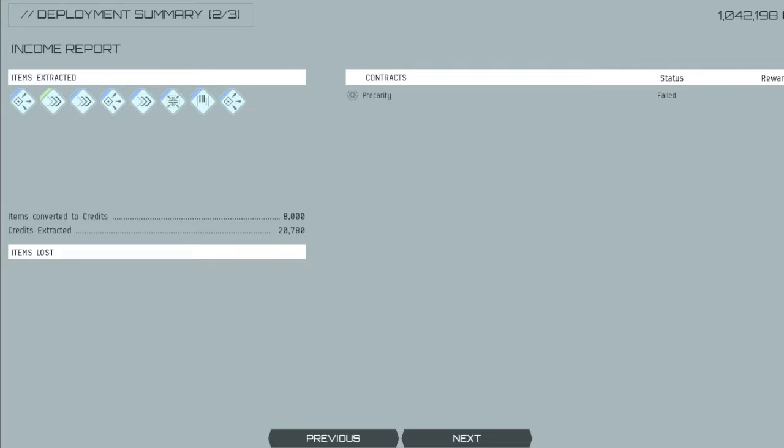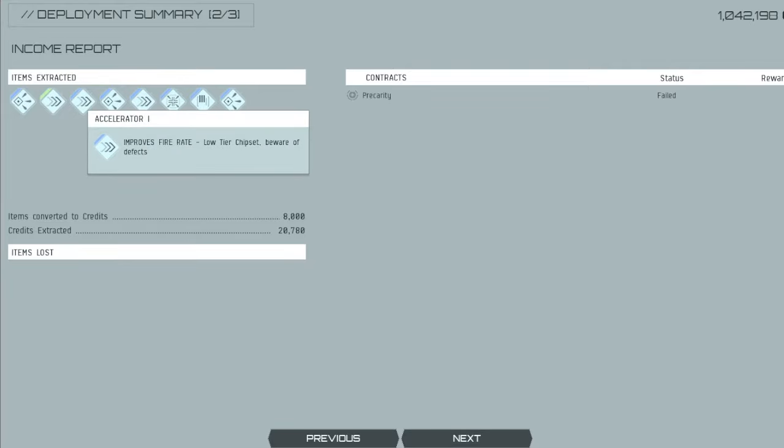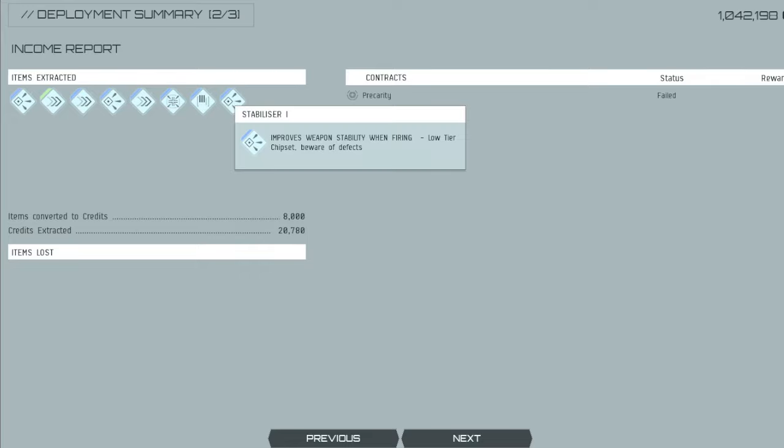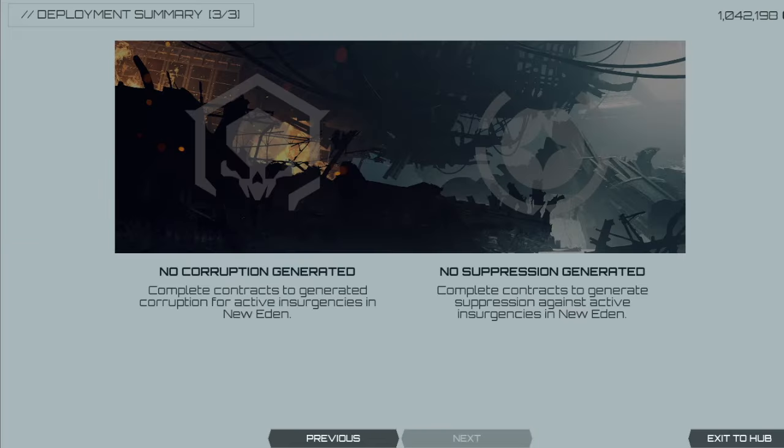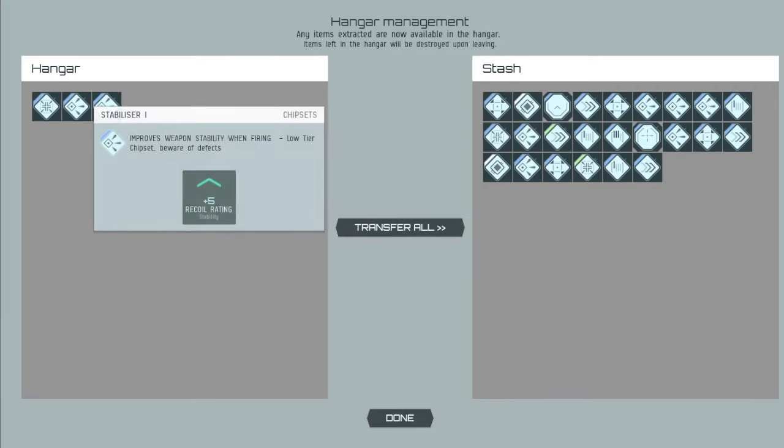It's important I show you what this looks like after extraction. If you extract, all the chips on your gun are returned to you. If you lose a clone or two, you do not lose your chipset. However, if you die enough to lose all your clones, that is when you lose your chipset — just to make sure that distinction is clear.